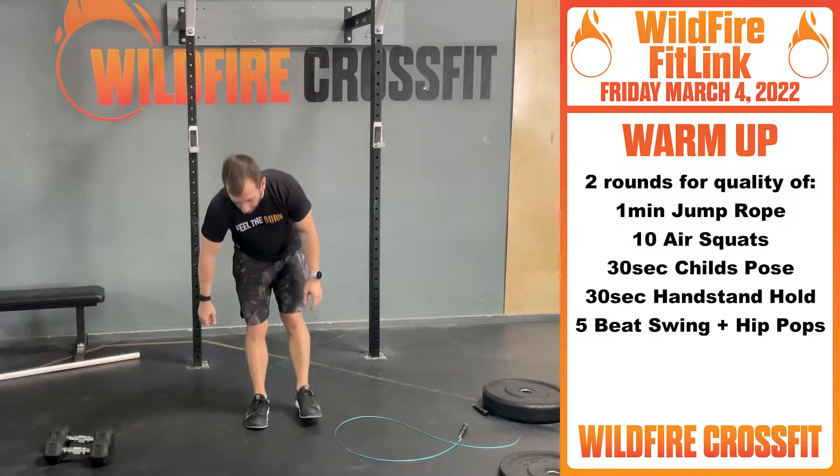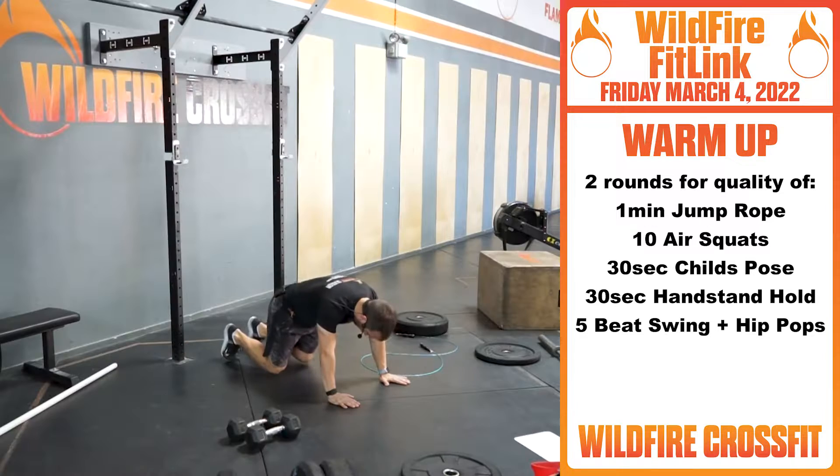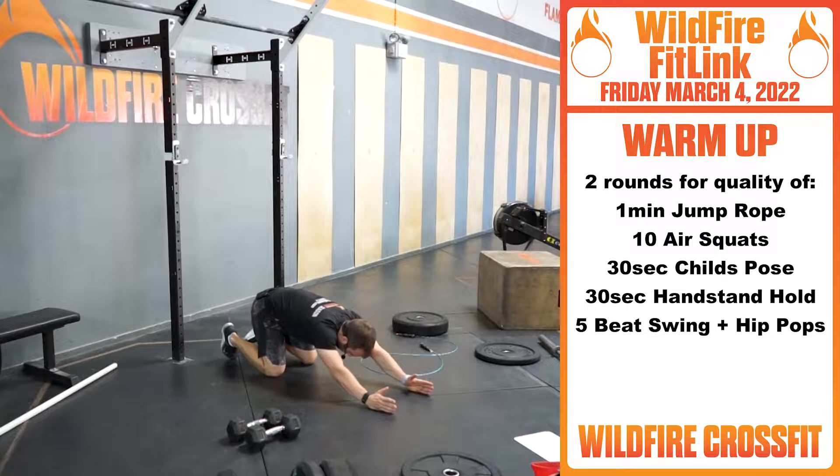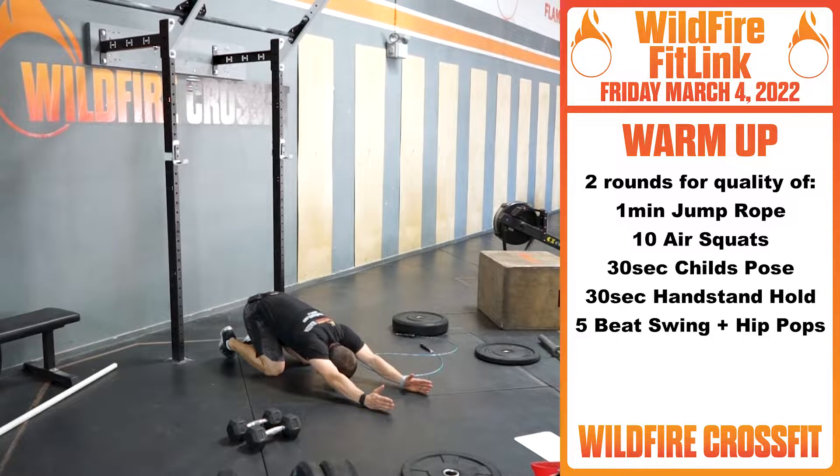Once you get those 10, we're going down to the ground. You have 30 seconds child's pose, focusing on these lats. Thumbs to the ceiling, push those hips back, head down. Hold for that 30 seconds. If you're tight, actively push into the ground for three, then relax, push deeper.